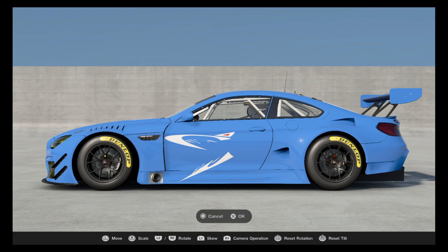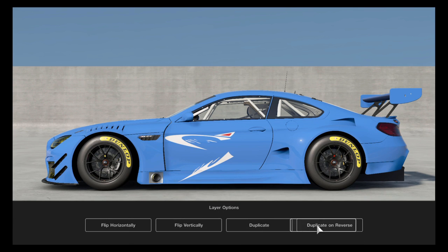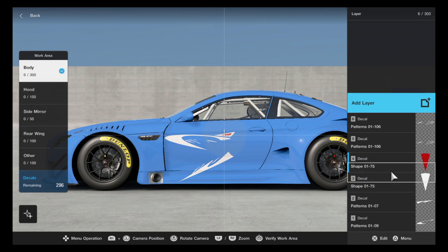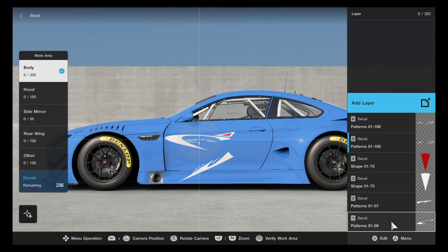Don't forget you do have great tools for flipping and mirroring things on the other side of the car. Under layer controls you can flip vertically or horizontally, which helps a lot, or duplicate it on the reverse side of the vehicle. I wish there was a way to group-select layers though. If I did want to mirror this to the other side, I'd have to go to each layer individually and click duplicate on reverse — I'd have to do that for each and every single one. It's a little much.